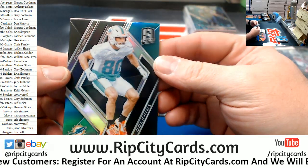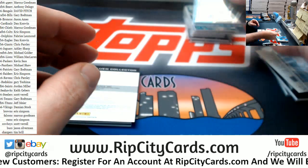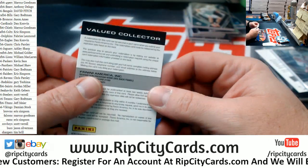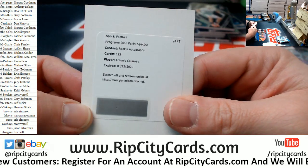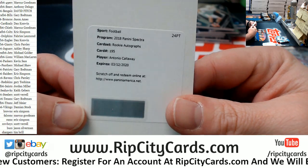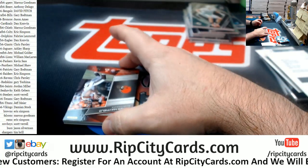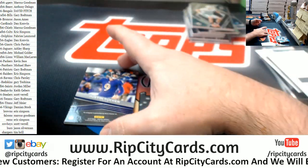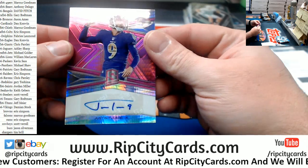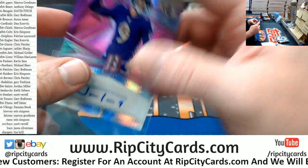We have got a Amendola for the Dolphins, numbered to 99. Another redemption — Aussie Jim is learning so it is for Antonio Callaway for the Browns. And numbered to 99, a Baker Mayfield swatch for the Browns. And numbered to 50, a Justin Tucker kicker autograph for the Ravens.